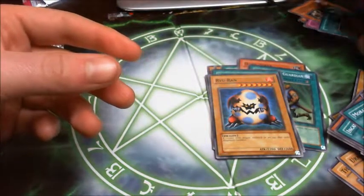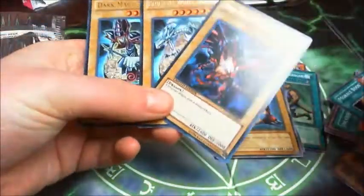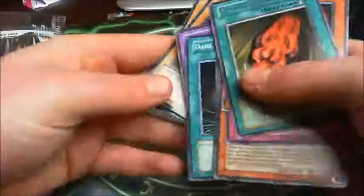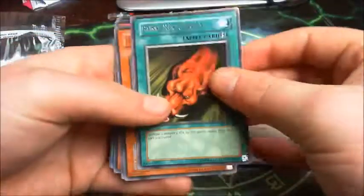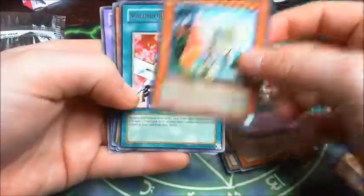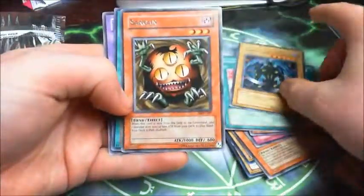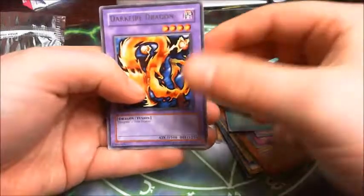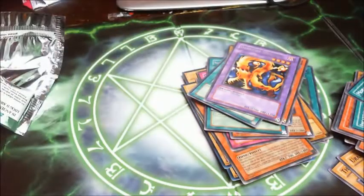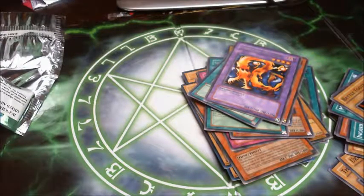So a recap of all the cards that I got — this will probably exclude the three cards that you can start with. Rush Recklessly, Dark Bishop Archfiend, Chain Disappearance, Insect Princess, Nobleman of Extermination, Beast of Talwar, Sangam, Dark Hole, and Dark Fire Dragon. Thank you very much for watching — I'll be posting up more Yu-Gi-Oh videos. Please subscribe if you wish to see more. Thank you very much for watching, bye!